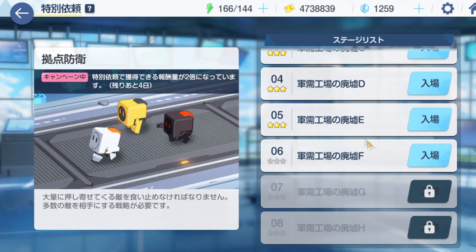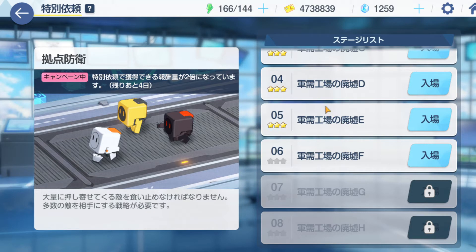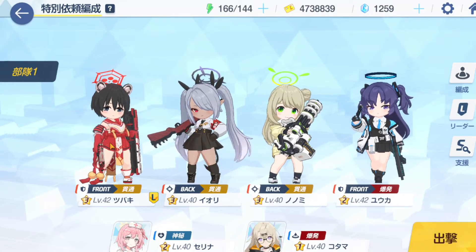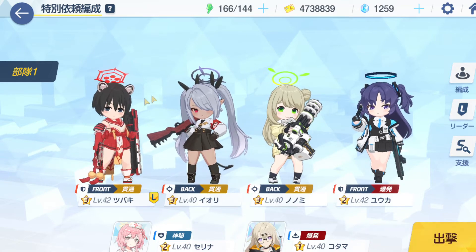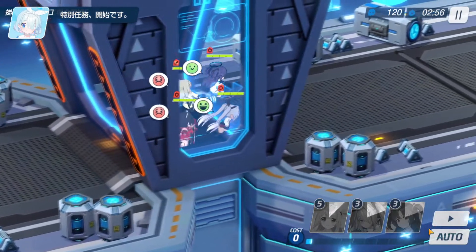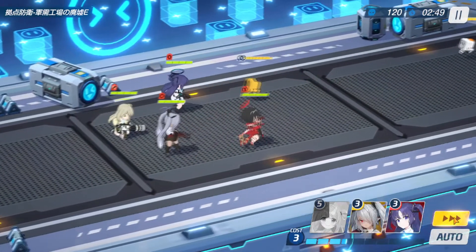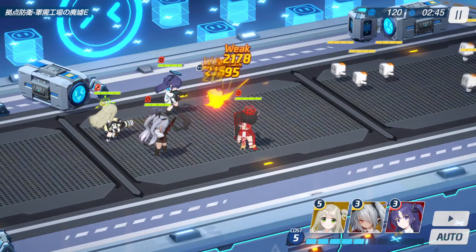Okay, so I'm going to be demonstrating this first team composition on stage 5 and 3-starring it. Now if you're at a lower teacher level doing these stages, or at a higher teacher level trying to clear stage 8, the strategies will still apply. All that changes is the HP of the enemies and the damage they do — the actual map doesn't change at all. In terms of team formation, I like to just put my tanks on the very edge. I find that this formation is the most consistent, though it doesn't matter too much. Basically, we're going to alternate killing the waves between Lori and Nonomi and alternate tanking the waves between Yuka and Tsubaki. For this first wave, I'll just use Lori to clear it — always kill the yellow guy first.